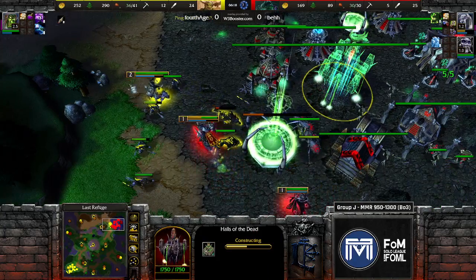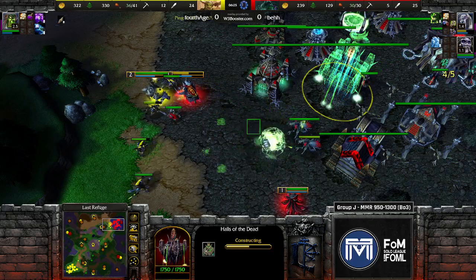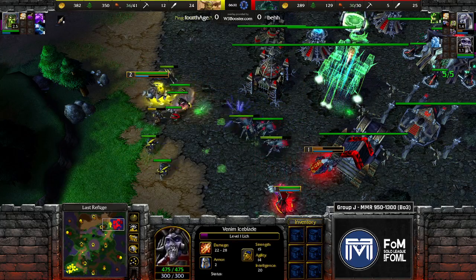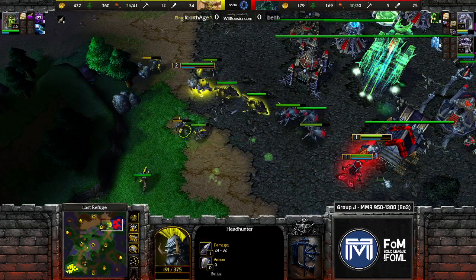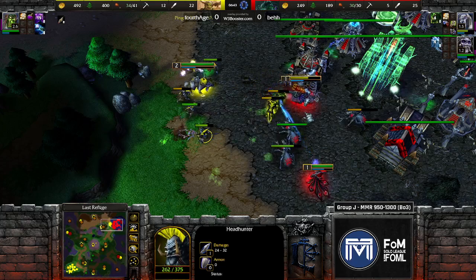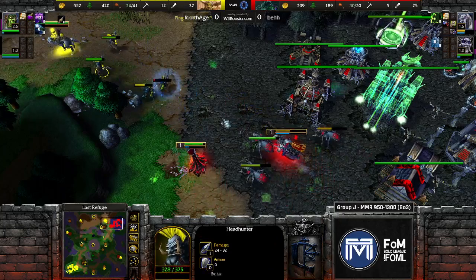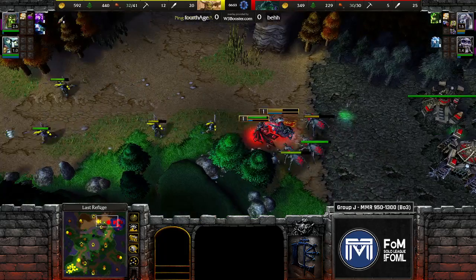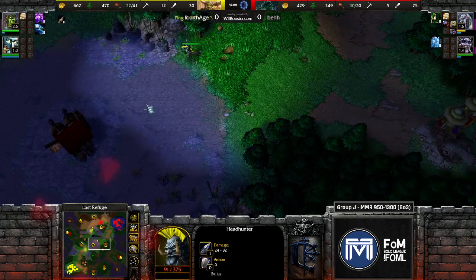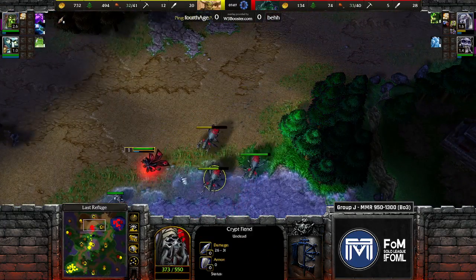Beth does have his tech going for him — he's halfway to tier three already. The slaughterhouse gets destroyed though, and the fiends were a little AFK in the back — could have put more damage onto the headhunters. He does use nova finally, getting one headhunter and some wolves. Fourth age is starting to feed a fair amount of XP — I don't think this is really the fight he wants, and now he's actually going to lose three headhunters. He should have backed off, gone to the center, and hit the shop instead of diving into the undead base.